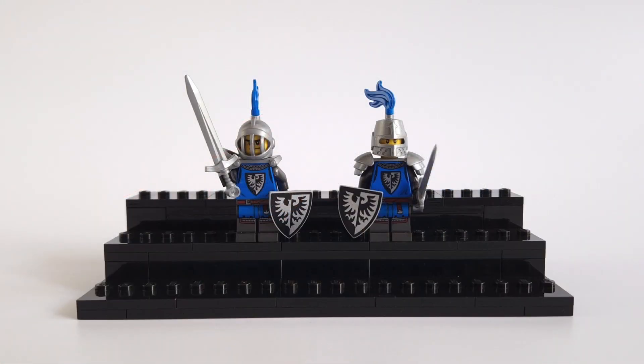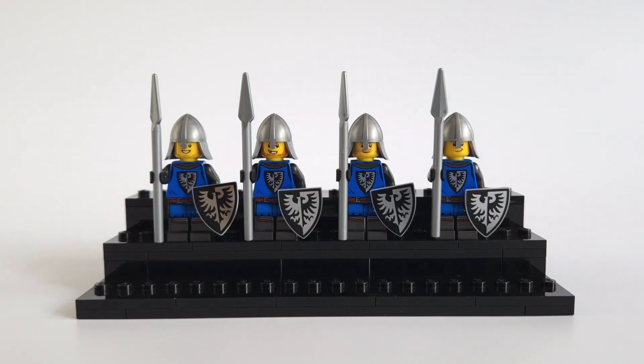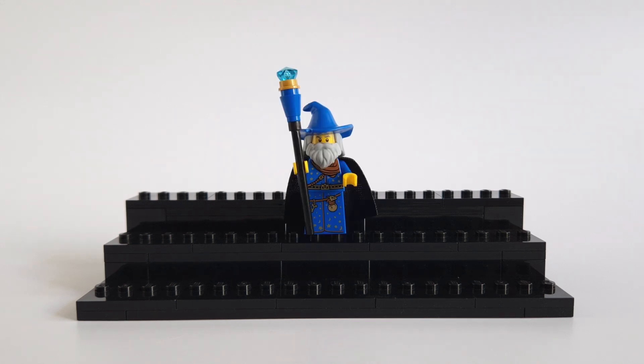In the first Siege of Bricks, I had Raven Knights, but this time my castle will belong to the Black Falcons. I have a lot of figures — not all of them are ready to show yet. There are several types of units in my army: knights in 2 kinds, archers, and pikemen, which will be the most numerous. The most important figure, the king, will get a throne room. I also have a wizard, which I think is an interesting addition.